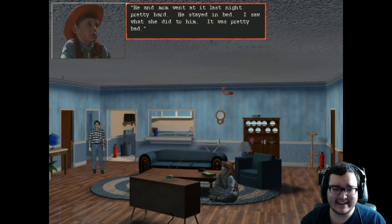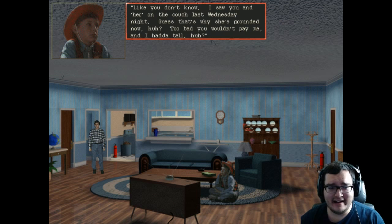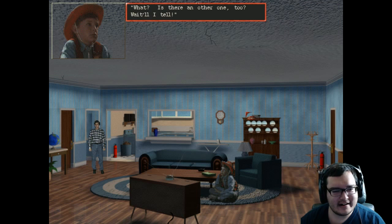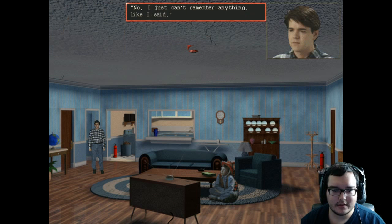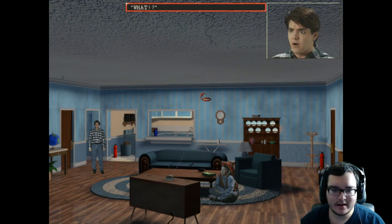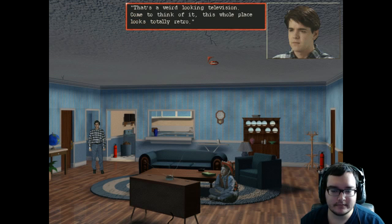'I saw what she did to him — it was pretty bad.' What the fuck? 'I saw you and her on the couch last Wednesday night — guess that's why she's grounded now.' I'm so confused. 'All summer it's been Stephanie this and Stephanie that.' Okay, so Stephanie is probably his girlfriend or fiancée. 'You better remember quick — the wedding's in two weeks.' A wedding?! 'I said I don't want to talk about it.'